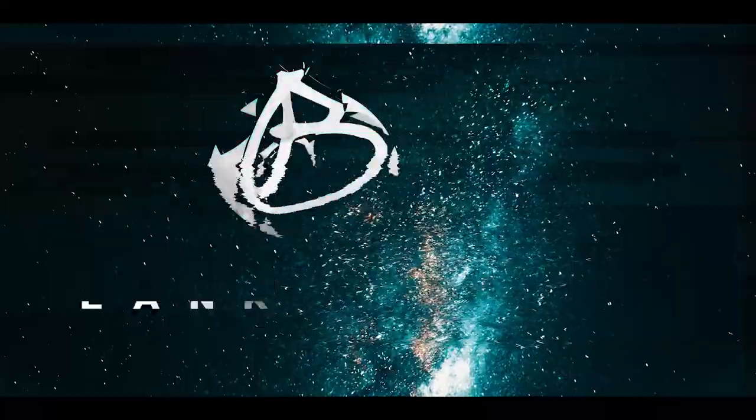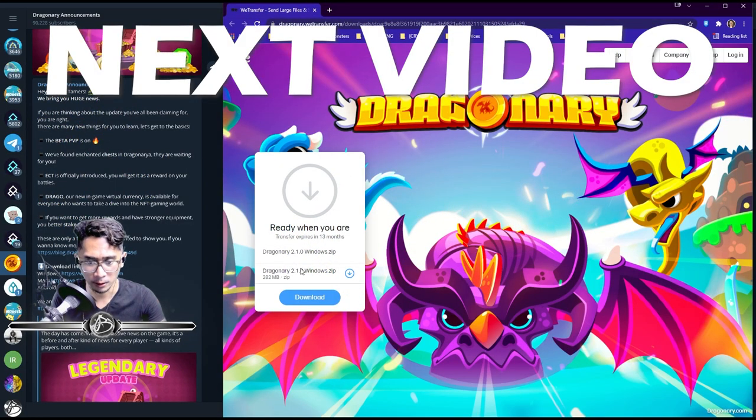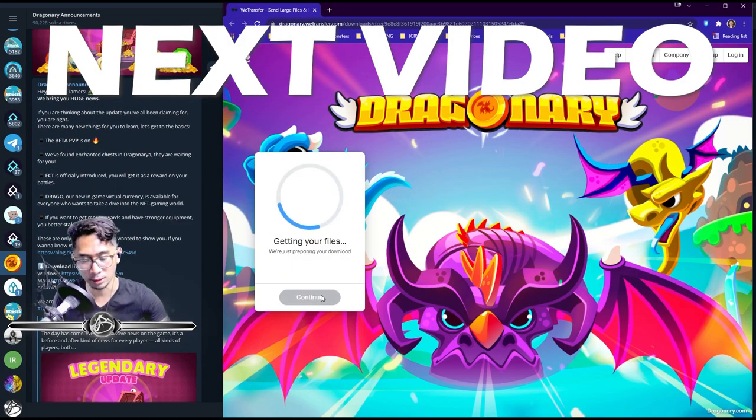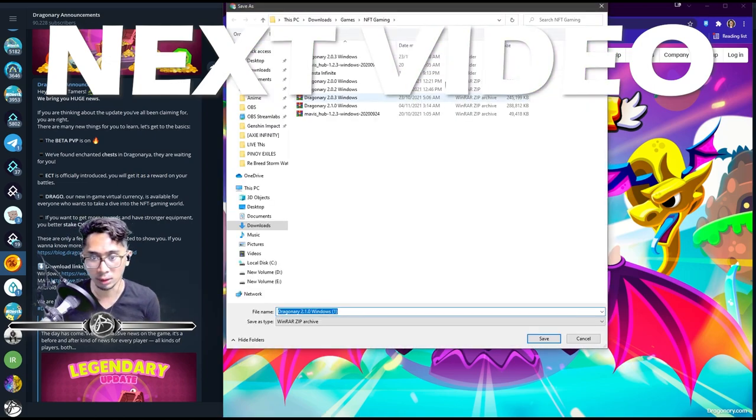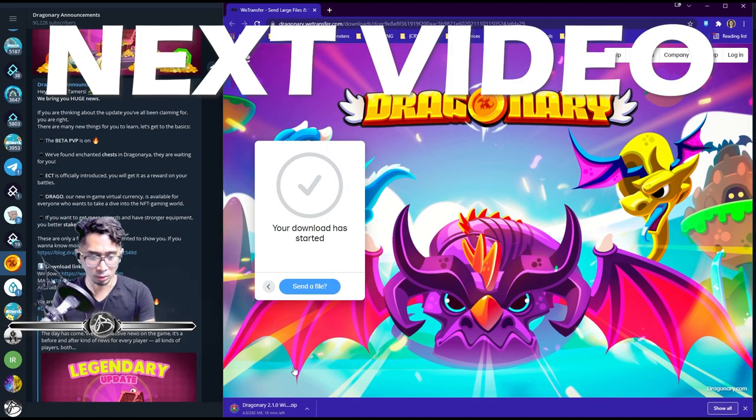To update, just hit download for version 2.1.0. Note that the 2.1.1 patch is not yet out, so while downloading you can pick the location. I already downloaded 2.1.0 but you can download it again and it will install there.